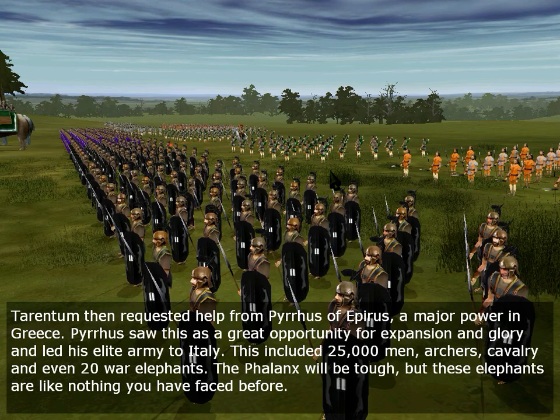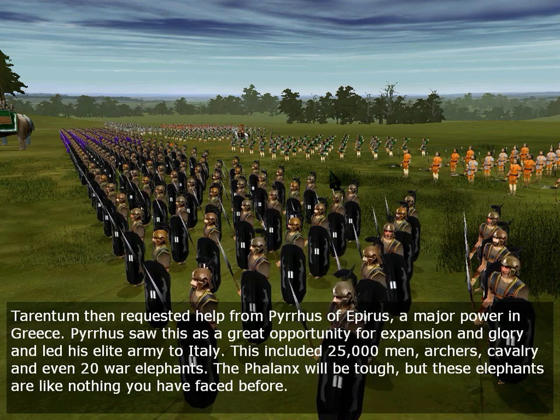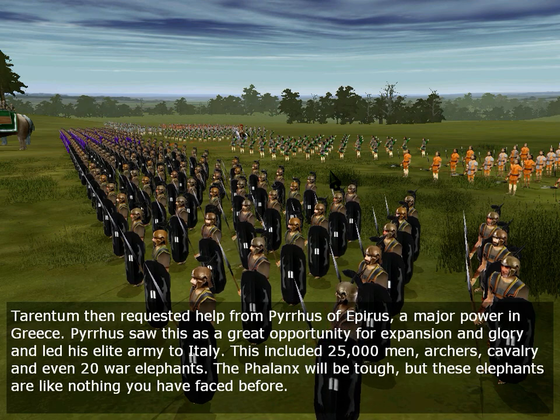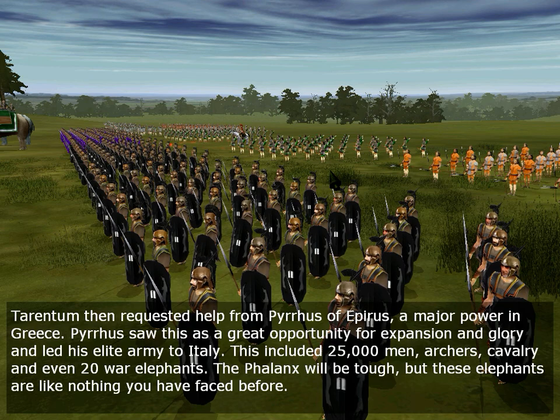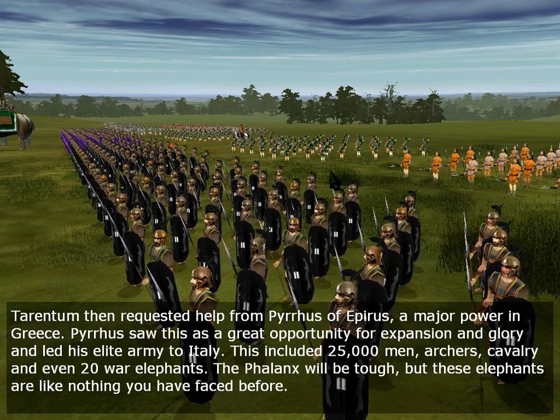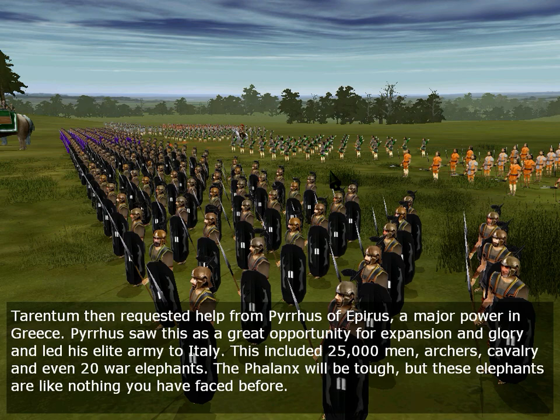Tarentum then requested help from Pyrrhus of Epirus, a major power in Greece. Pyrrhus saw this as a great opportunity for expansion and glory and led his elite army to Italy. This included 25,000 men, archers, cavalry, and even 21 elephants. The phalanx will be tough, but these elephants are like nothing you have faced before.